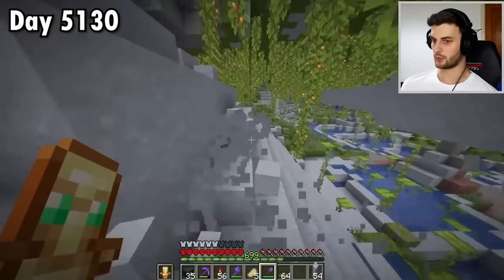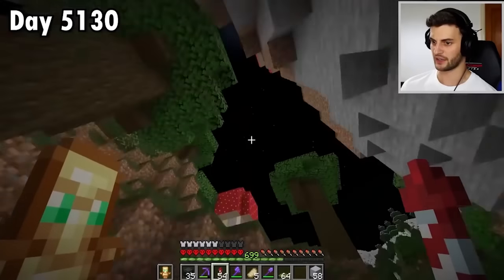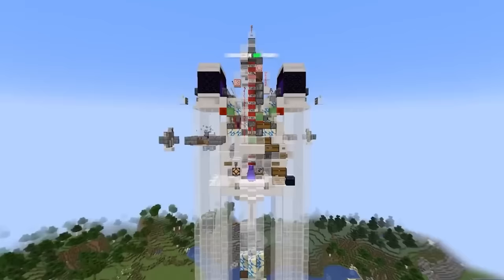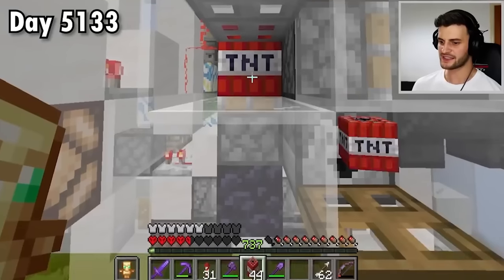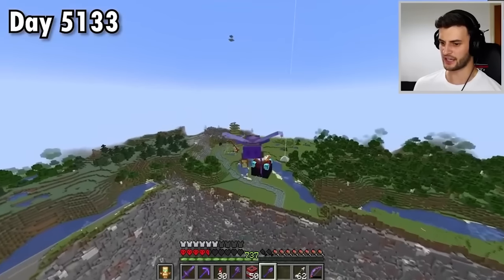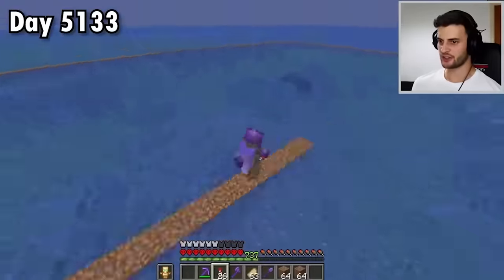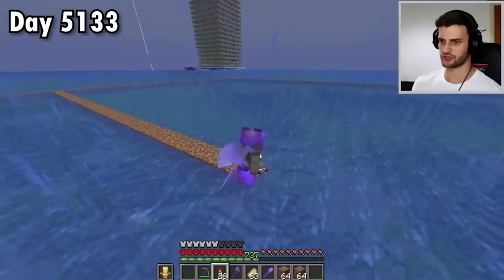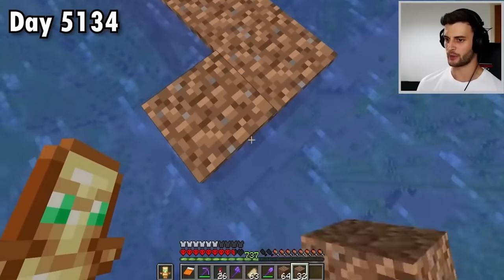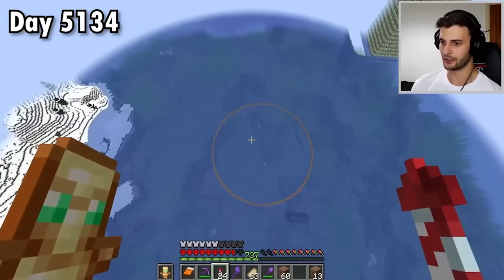I'm happy with all of that, but I'm not happy with the durability on these elytra. So I'll fly out of here, drop off the stuff, head over this way, get rid of a captain, and I can repair everything at the Ravager XP farm. And that is 737 levels. Not to mention that every single one of my tools are repaired. Now I'm taking all of this dirt so that I can significantly improve this so-called circle — first by removing all of the dirt around the edge. From there I can make a brand new circle that I hope is going to look a little bit better. That definitely looks much, much better.